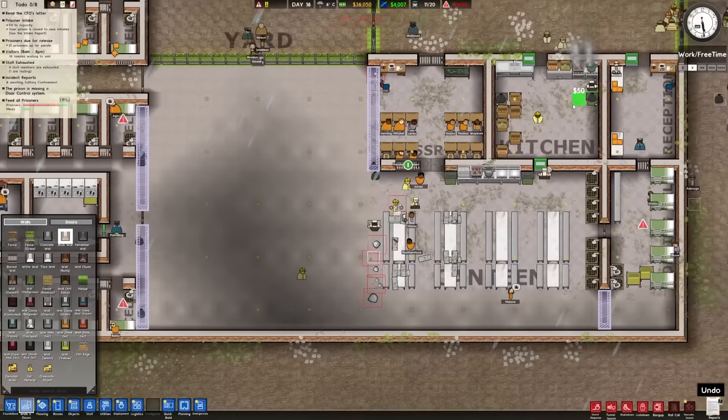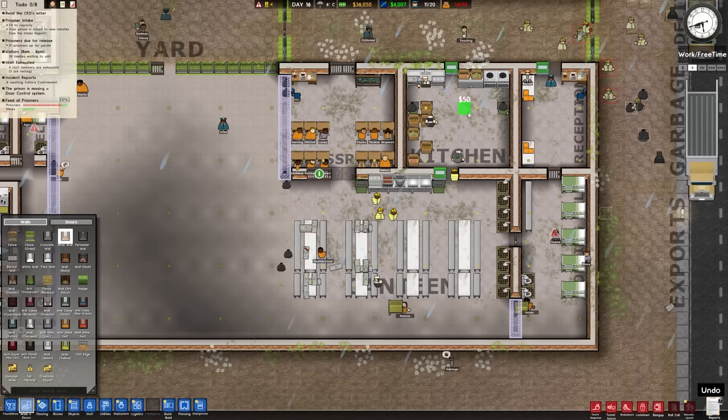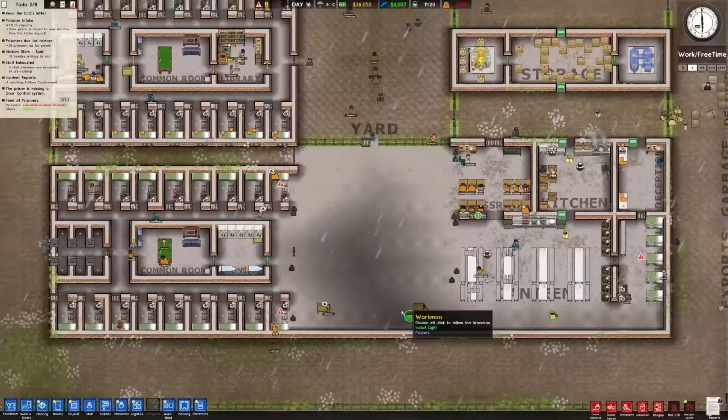This kitchen is probably fine size-wise, but we could use some more machines in here - a range, or a cooker as the game wants to call it - and another refrigerator. Looks more like a chest freezer. Some more sinks, and then we really need some more serving tables. I'm not going to add any more cells; for where we are in the game, this is probably a fine amount of cell population.